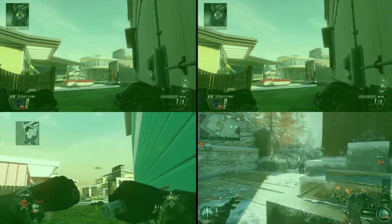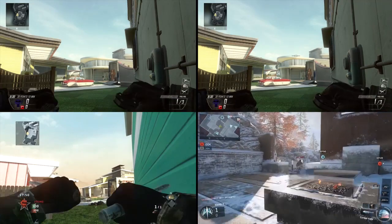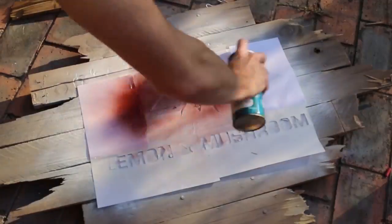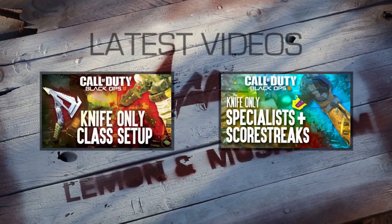Everyone in the knifing community on Twitter was saying how slow it feels, and you really do have to hold your Combat Axe reticle out around corners if you're going to have any chance. So that was just a quick comparison — you can see the difference, and we'd really like a buff to bring it more in line with Black Ops 1. That'd be awesome. See you later guys, peace.